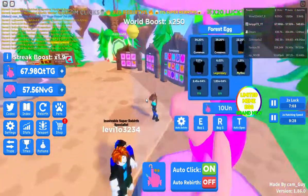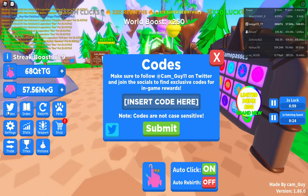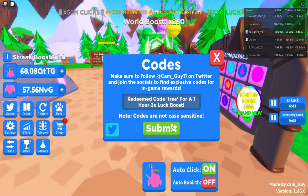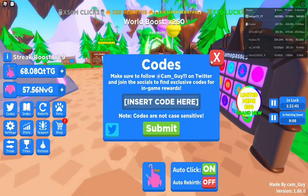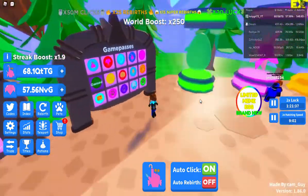Oh that's right, we didn't put our codes in. One is update86 — that gave you 86,000 treat. The next code is 'tree' — that gave you two hours' luck. And there is a hidden code, so let's go around some of these trees and see if we can find it.